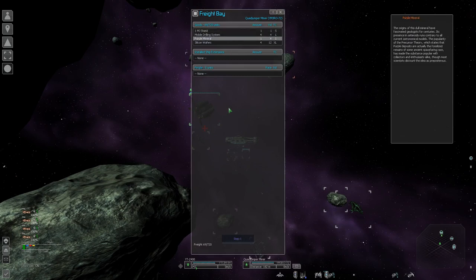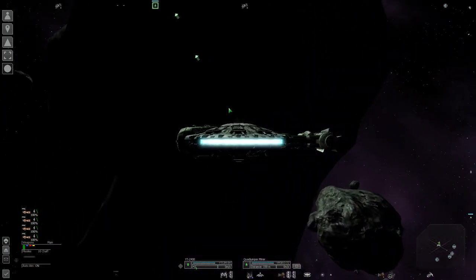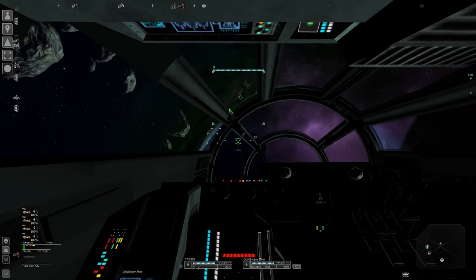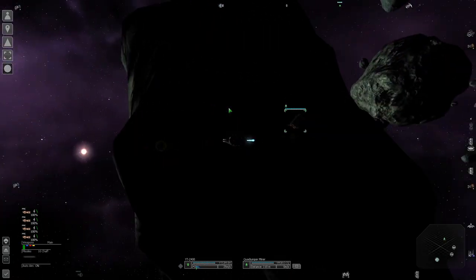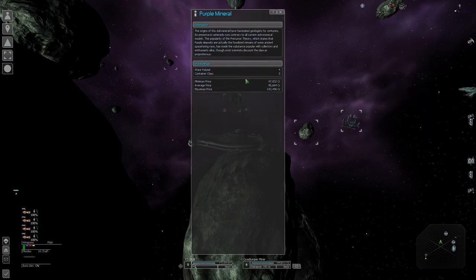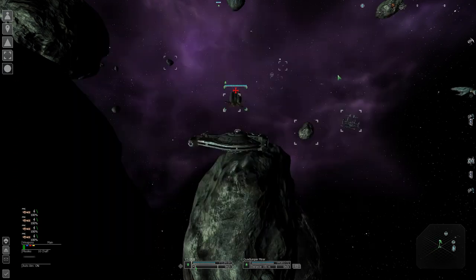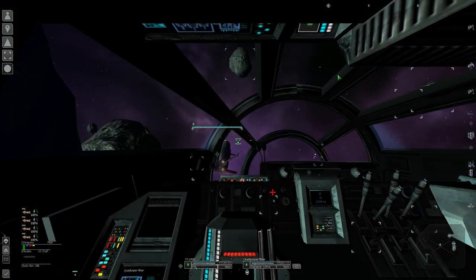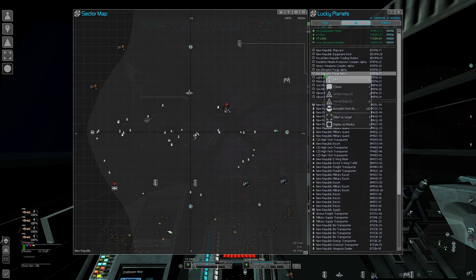You can eject stuff into space and it will put them into boxes, then fly your ship into those boxes to pick up the cargo and go sell it. If I check my freight, I have this purple mineral. If we click info, it tells us what it's worth — this mineral will sell for about 100,000 credits, which is very good. You'll want an NMMC, USC, or Plutarch mining outpost to sell crystals. They also buy ore and silicon, but you can get better prices at factories.